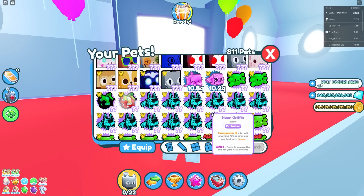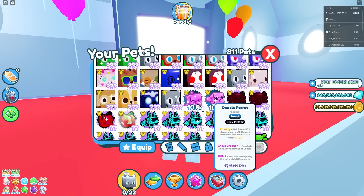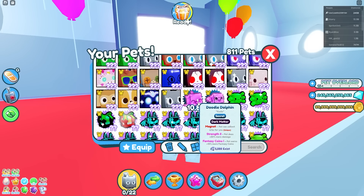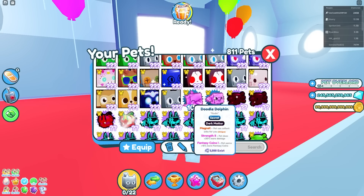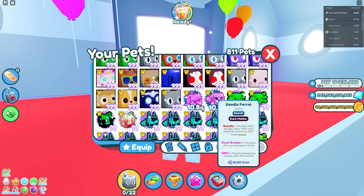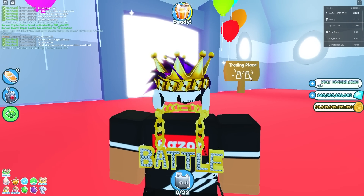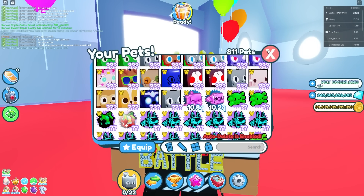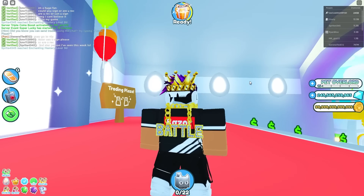Alright boys, today we're going to be trading a kind of special pet. It's a Dark Matter Doodle Dolphin and it's only a teensy bit better than a Doodle Parrot. This thing is valued at like $60 billion, but as of right now it's not worth that much, so probably don't expect to get anything near that. It sells for maybe $10 billion, maybe $5 billion gems. People would rather probably get just the Doodle Parrot for a lot cheaper.